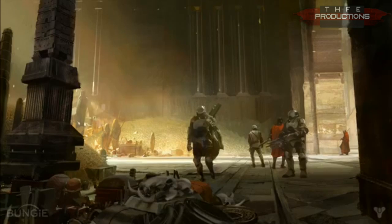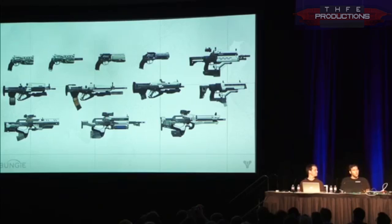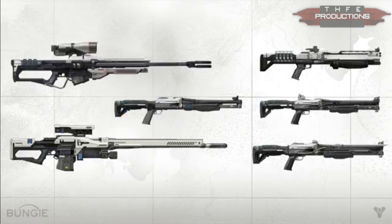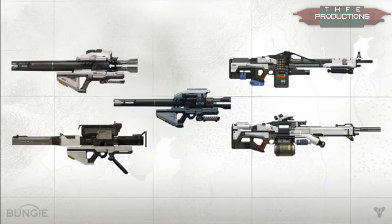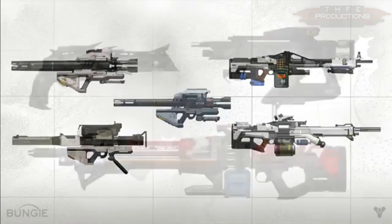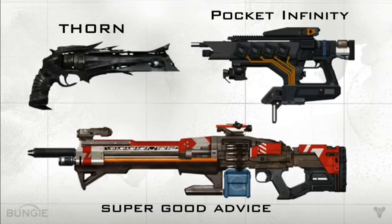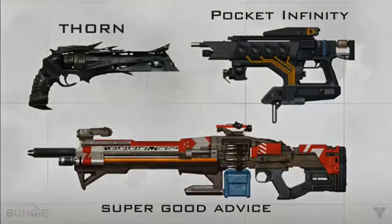You're going to have a lot of opportunities to explore various places, find loot, and adorn your character. There's also a whole variety of guns — different types and a huge amount of variation. Each of these guns is built with a modular effect, meaning they mix and match various pieces, and you can find weapons with more attachments and more abilities. On the left you can see rocket launchers; on the right, heavy machine guns. You'll also find more specific named weapons — on the top left that's Thorn, on the top right that's Pocket Infinity, and on the bottom that's Super Good Advice. These rare exclusive items have their own names and characteristics and abilities.